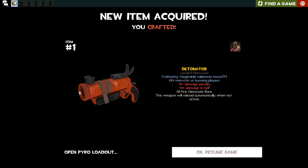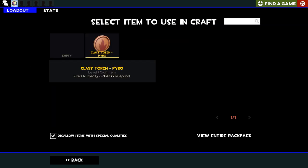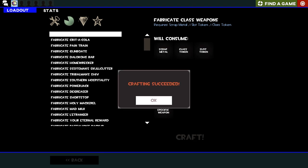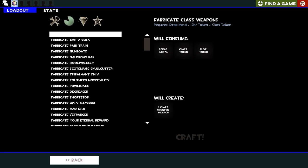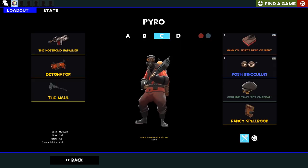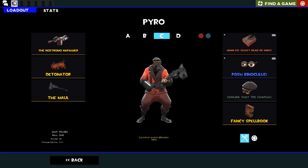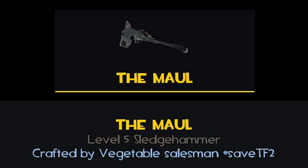Let's see what secondary we get given. Detonator. Not my personal favourite, but it is a good secondary weapon, so I can't really complain. Would have preferred the Scorch Shot, to be honest, but we'll use the Detonator as best we can. And for melee — oh, we get the Maul. Wonderful. The Maul is a re-skinned Homewrecker, if I'm correct, and I think it looks wonderful. I used to own one of these before I sold it, so having one back with my little name on the craft tag is very nice.